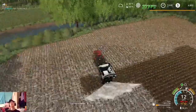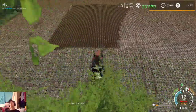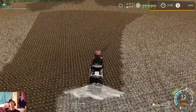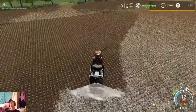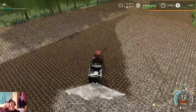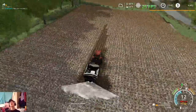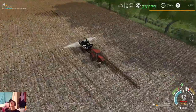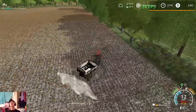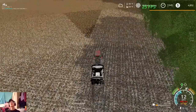Once we finish this field we are going to have to run back to the farm and fill this up again. Hopefully we won't have to put any lime down next year — that'll save us some time and some money because we won't have to plow next year either, we can just go straight over it with the chisels. That'll save us some time in the spring and we won't have to spend so much time ripping ground. This stubble makes it kind of hard to see.